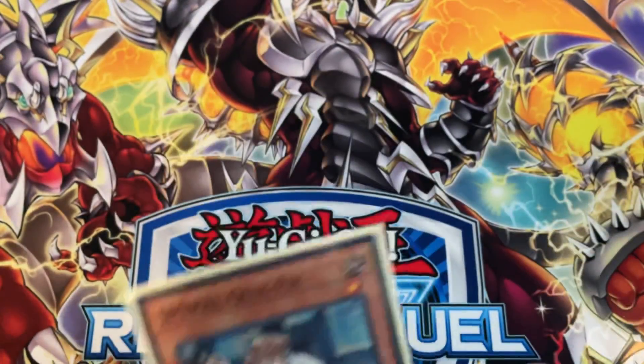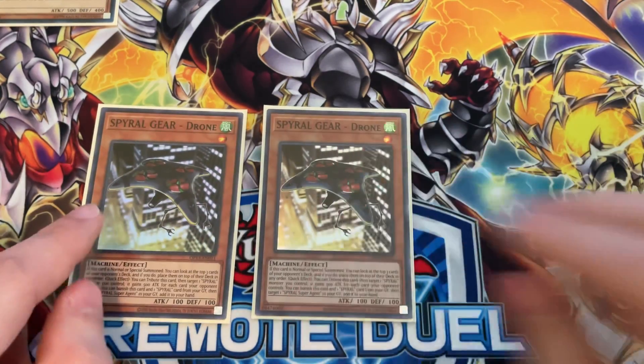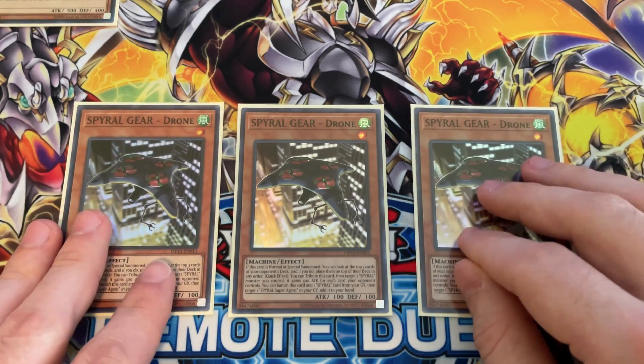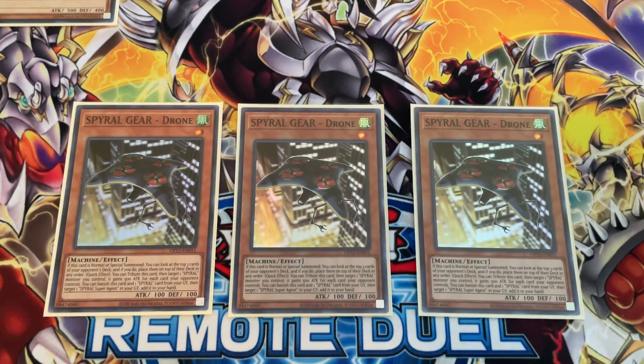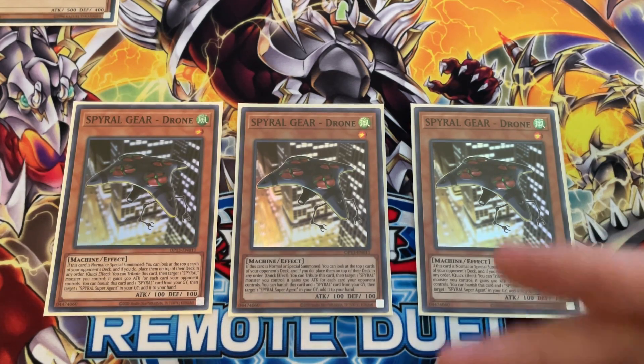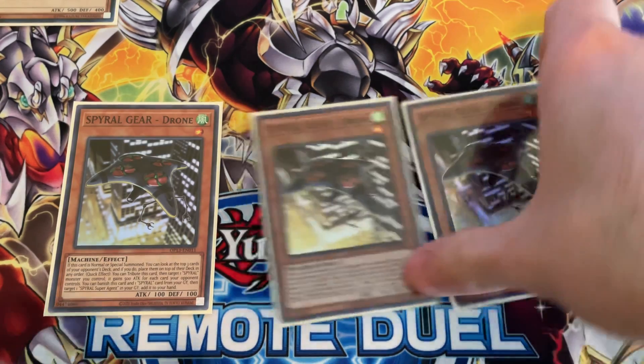Next I run three copies of Spiral Gear Drone. When this card is normal or special summoned, I can look at the top three cards of my opponent's deck and put them in any order. I remember what I put on top, and you'll see why that comes to importance with the next card.